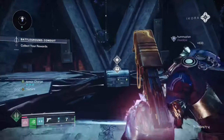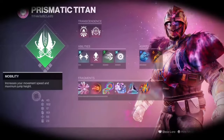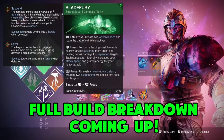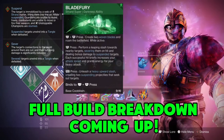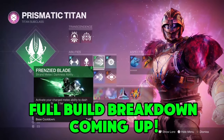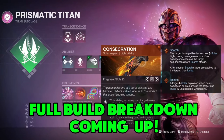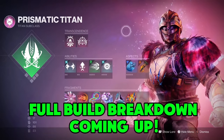Since The Final Shape came out, I haven't really enjoyed Titans because I've found they're a little bit weaker than previous seasons. But this build — and another build I'll be bringing out next, we'll talk about that later — is a real game changer for me. Since the bunk hammers went away, this thing has been an absolute godsend. So you can see here that we're using the Strand Super.